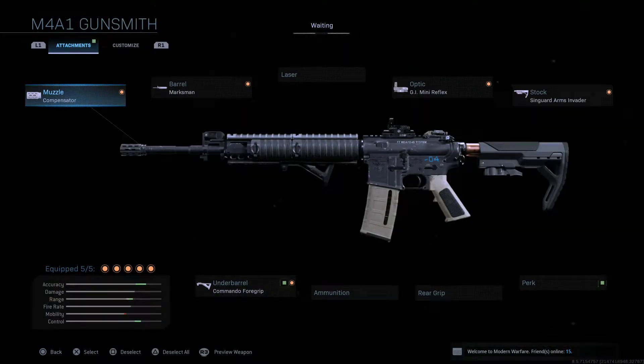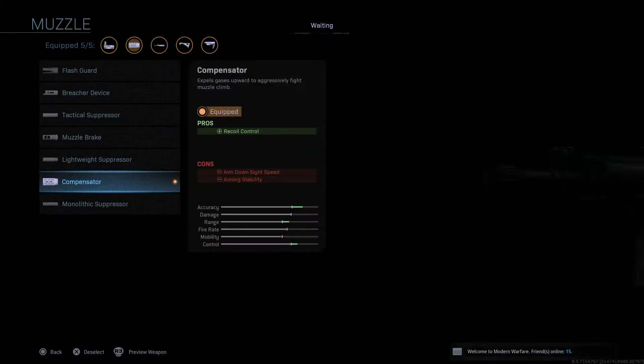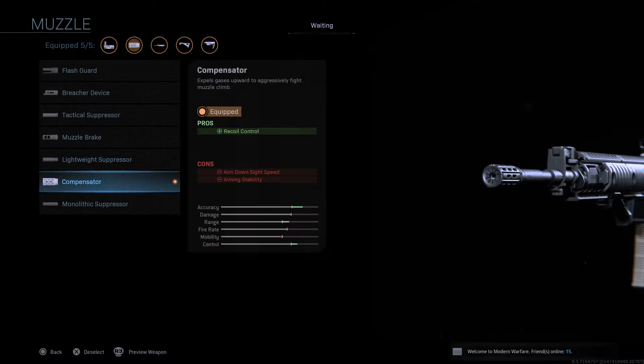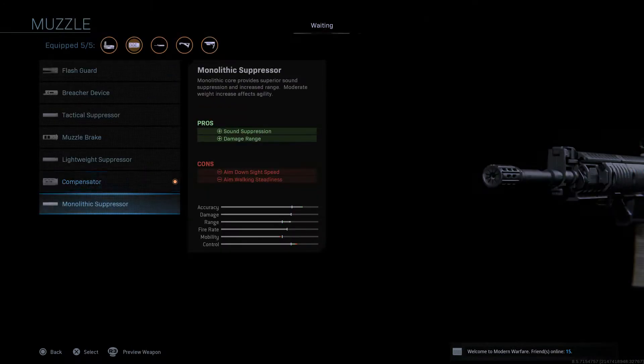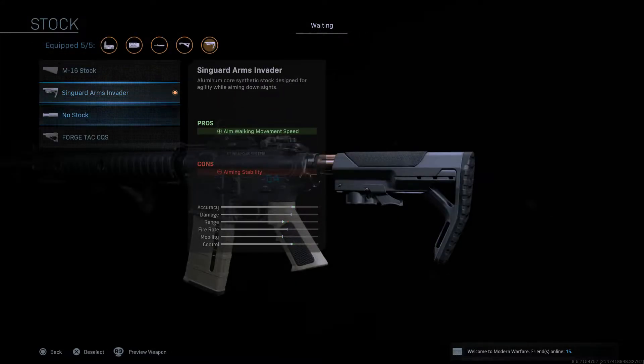First thing — this is the best barrel. You get damage range, bullet velocity, and recoil control. You lose a little bit of movement and aim down sight speed, but that's fine. I use the compensator for recoil control. I lose a little bit of aim down sight speed and aiming stability, but that's completely fine. For stock, I use the Singular Arm Invader just because of aim walking movement speed, and I don't lose anything too important.